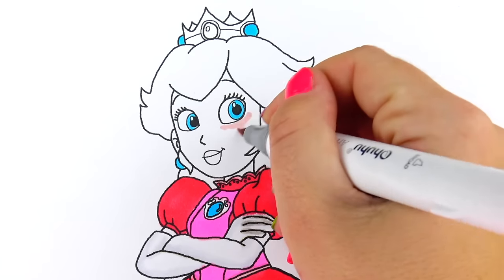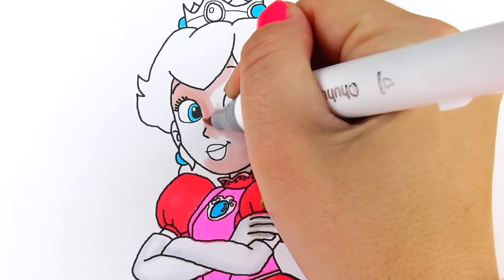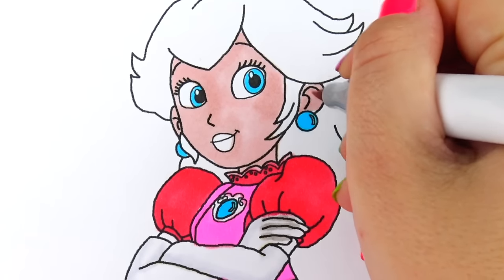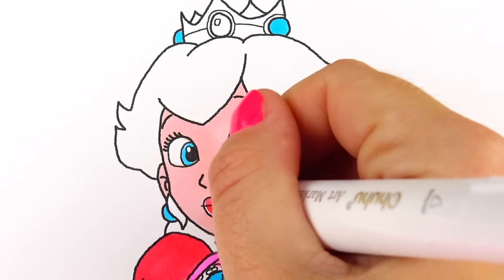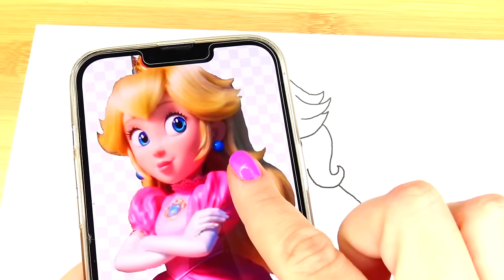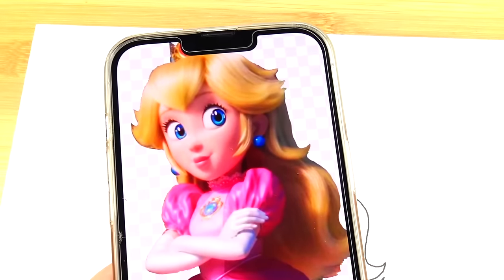Next, let's go ahead and color her skin. Next, let's color her lips and move on to her hair. In the cartoon computer game version her hair is yellow. However, in the movie version her hair looks more realistic — so it's not quite as bright yellow, but more blonde looking. I think these two colors will do the trick.